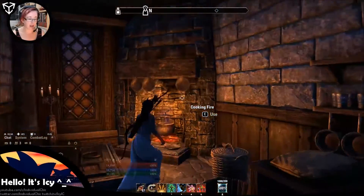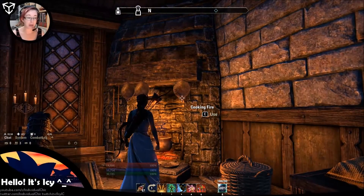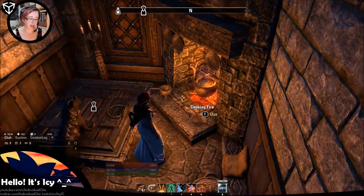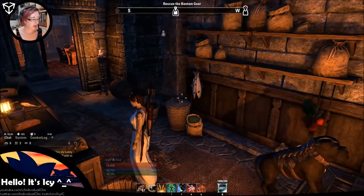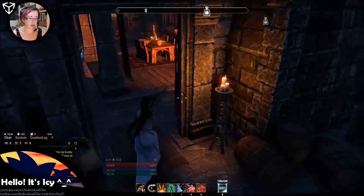I'm looking at this thinking you need basically a wall piece, or several wall pieces, a bit of a mantle, and the fire pit. Then you could just put a standard cooking fire on top, maybe sink it into the ground a little bit so it looks right. And we've got some shelves and some work benches — all great stuff.